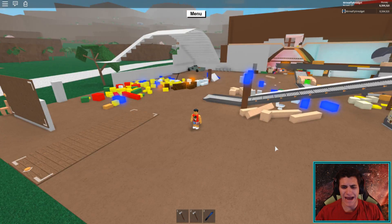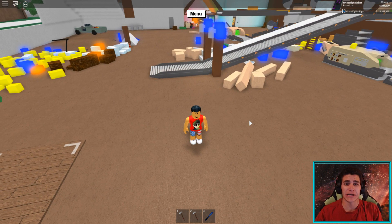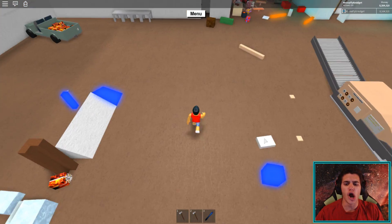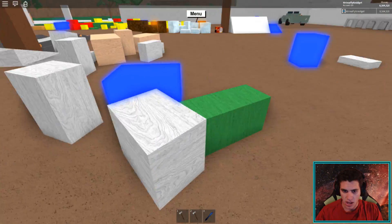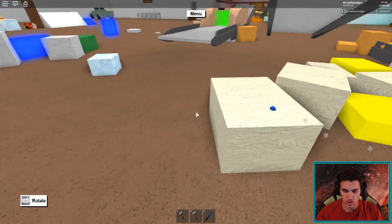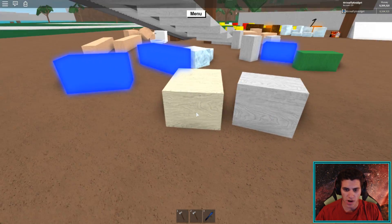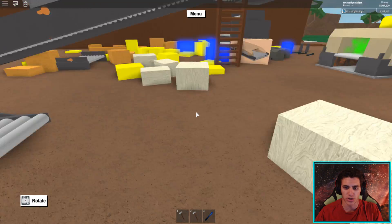Hey guys, Sean here, aka I'm a Flying Midget, and today I'm going to show you guys how to get palm wood. So if you don't know what palm wood is, let me show you what one looks like. That's birch wood over there — this is palm wood right here. So on the right is birch wood, on the left is palm wood. It's white, a little bit creamier colored.